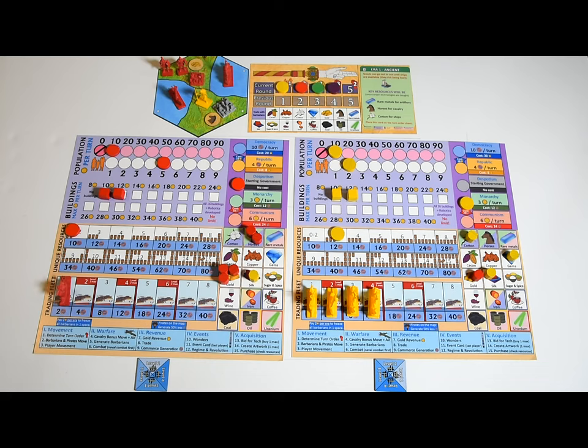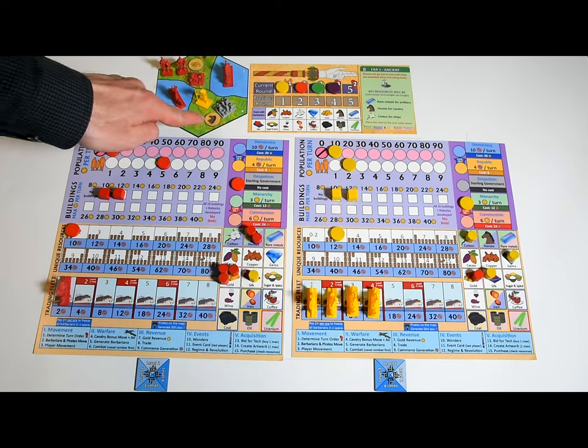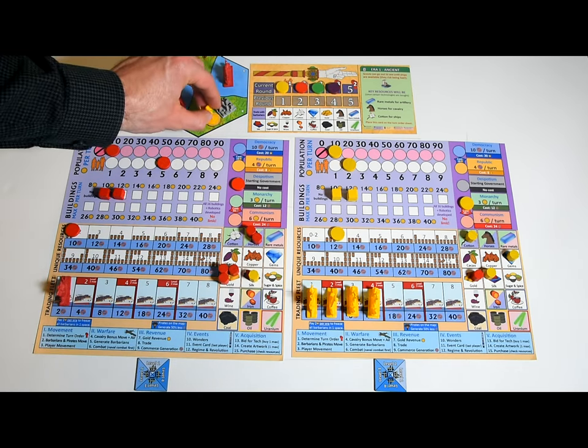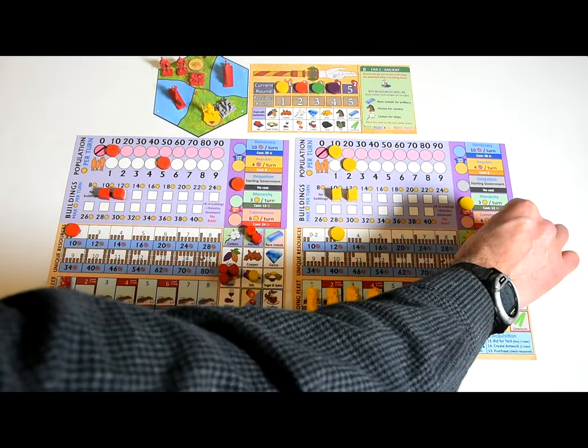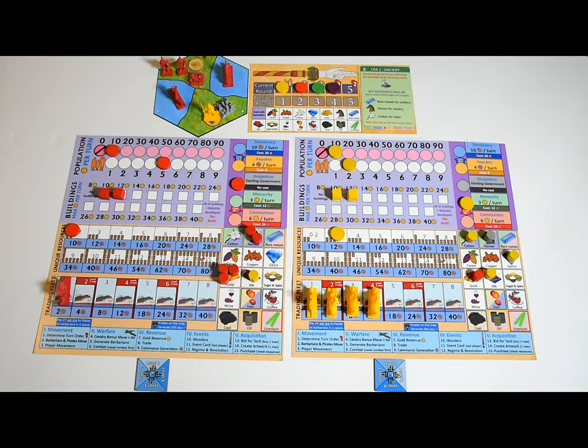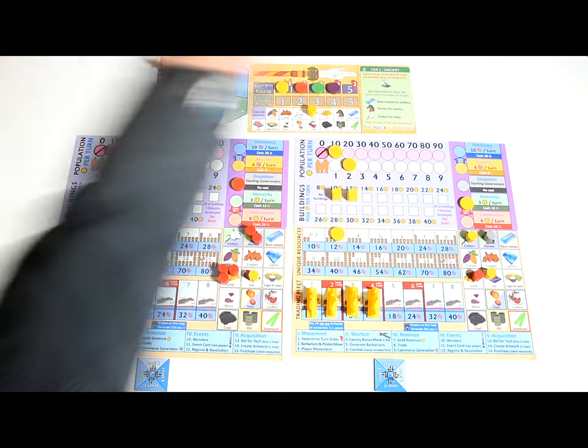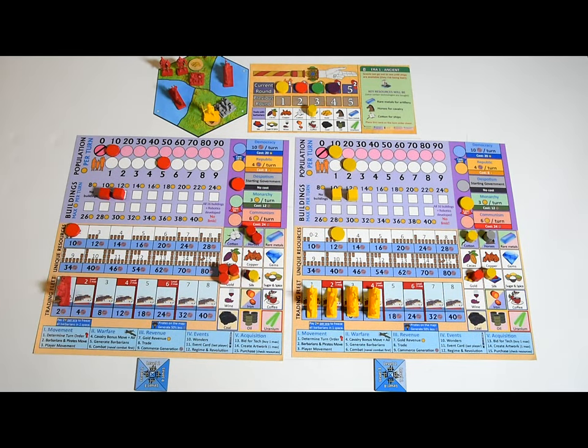Some resources are required to build certain units — for example, you'll need horses to build cavalry in the ancient and medieval eras. You can trade with barbarians if you have a scout on their city: place your scout on the resource you're getting and place a grey barrel on your civilization board on the matching space. You'll also give one of your resources to the barbarians by placing it on the turn order sheet. The trade remains in place as long as your scout stays there. If several players want the same barbarian resource, there will be an auction.